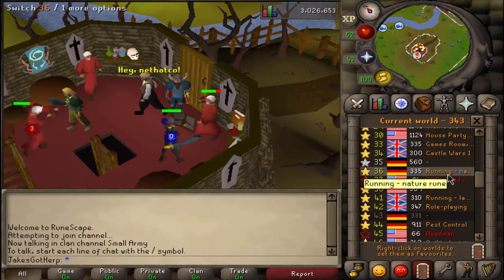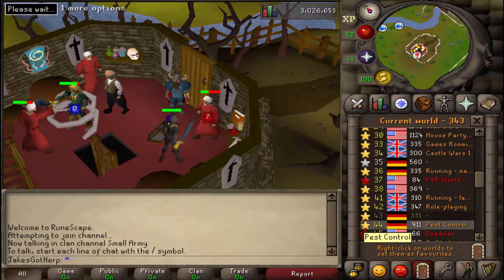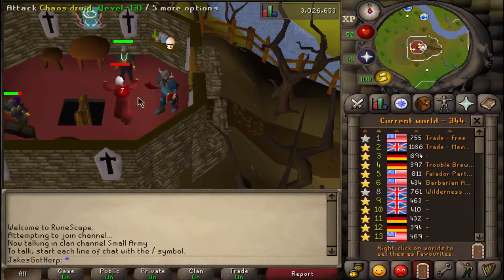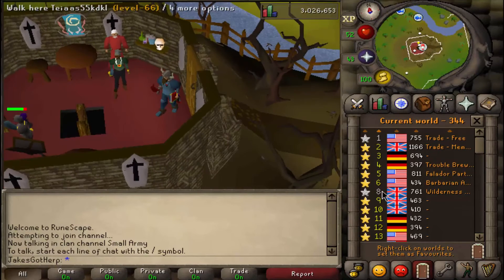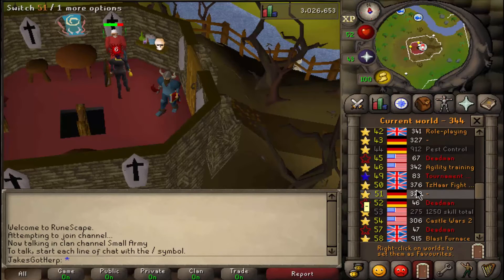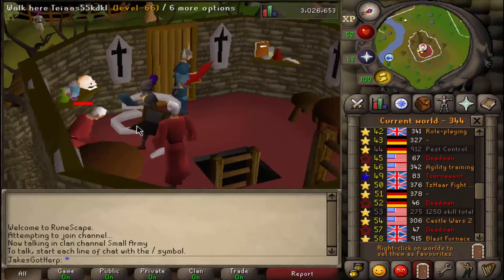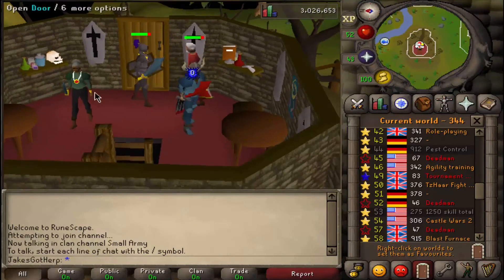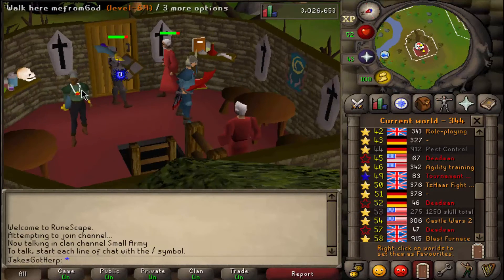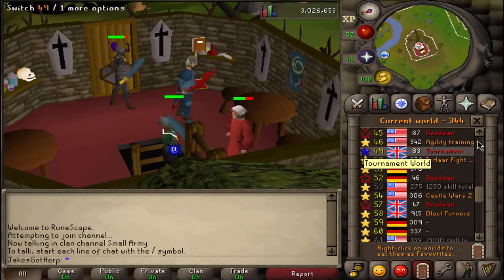Let's try another world — let's just try another one. What do you know? Iron guy, adamant person. Don't tell me this is a coincidence. I've gone through every single world up until these, and every single one has had one person wearing full iron with a rune scimitar and regular boots, and another with an adamant top. The hair is sometimes a bit different, but otherwise the same. I have no idea why. I really don't know what's going on right now.